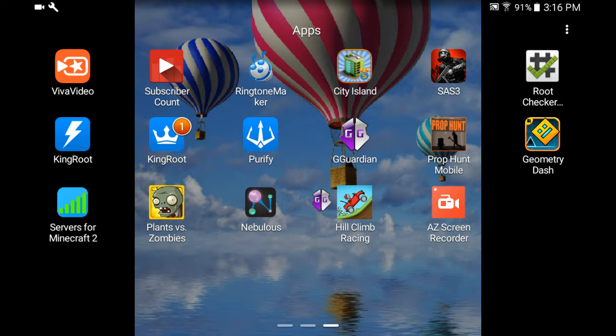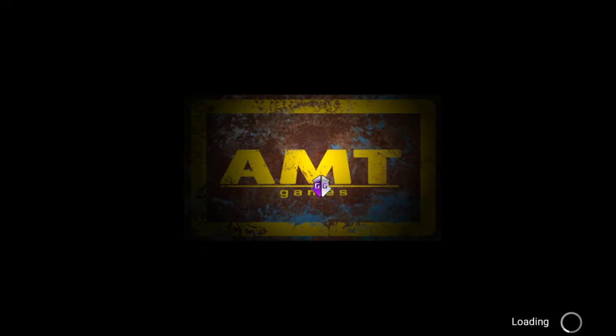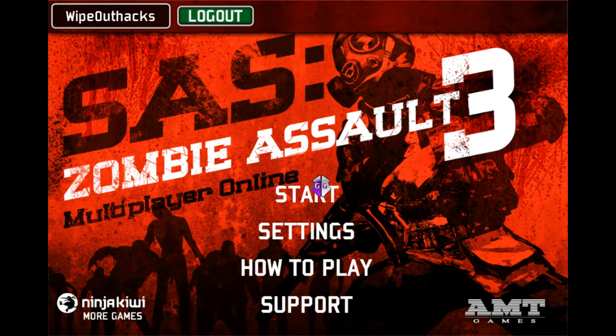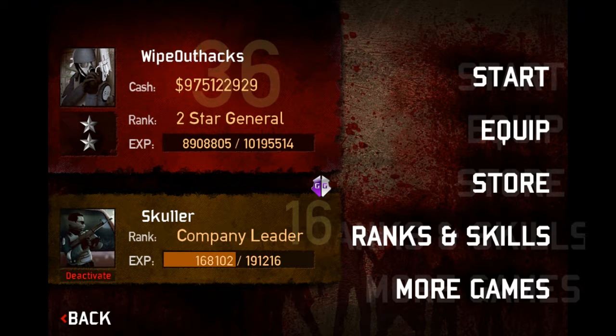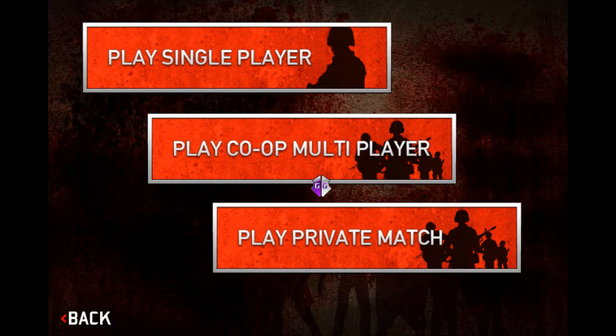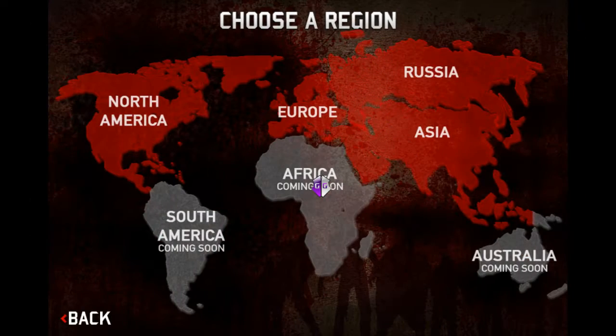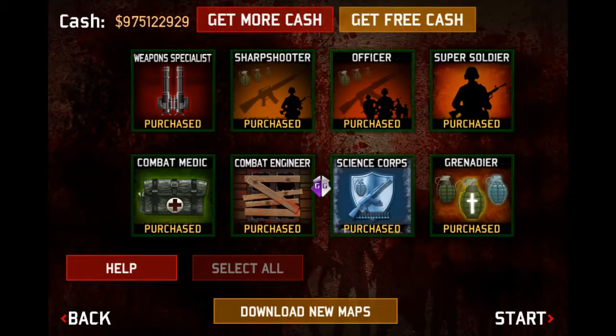Let's go ahead and get started. In this video right here I'm gonna be showing you how to hack SAS 3, newer version. Let's go! When you're in the apocalypse, go ahead and get map number six.